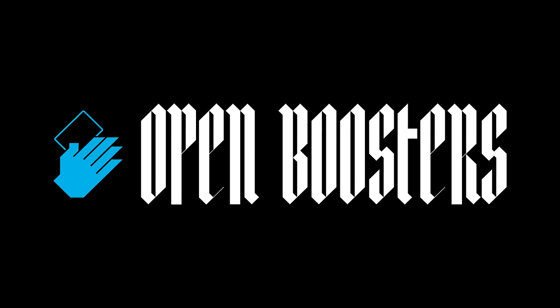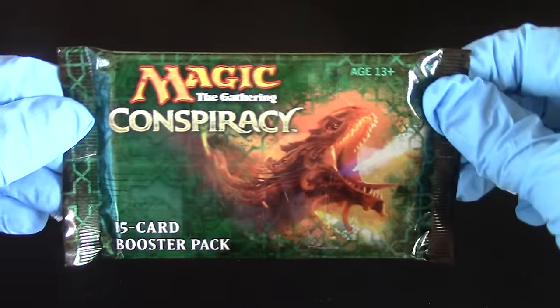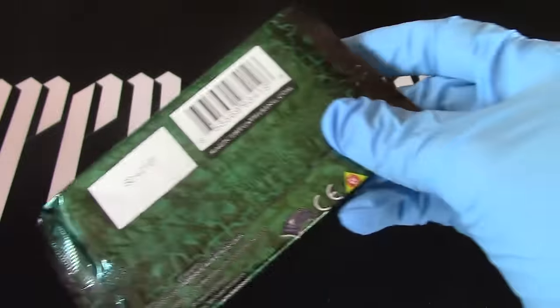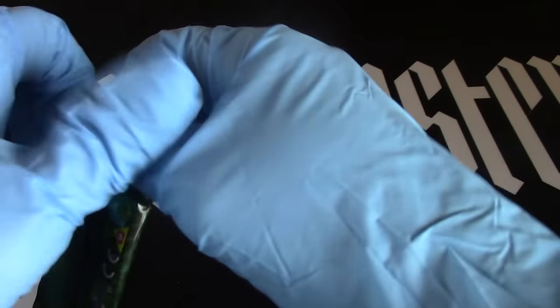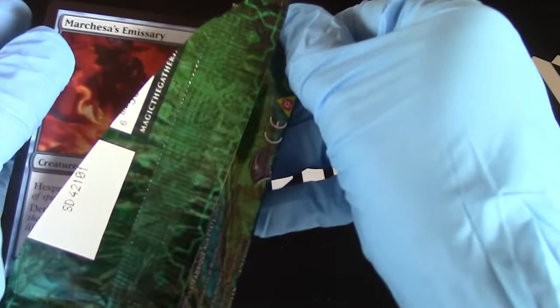Mrs. Obie here. Obie sent me upstairs to tell me to open three packs, and I can open anything except for Legends, which was fine because I couldn't find it up here in this mess. But I was able to find three that I thought looked kind of interesting. I'm gonna open this one because it's got a little dragon on it — isn't it cute? Let me see if I can remember how to figure out which one is the rare.